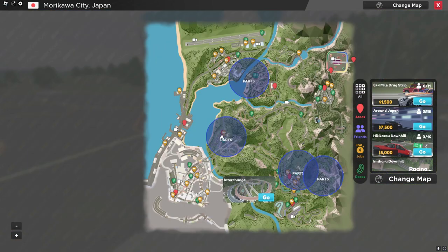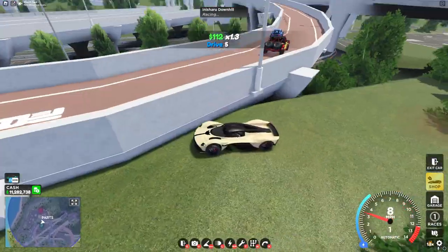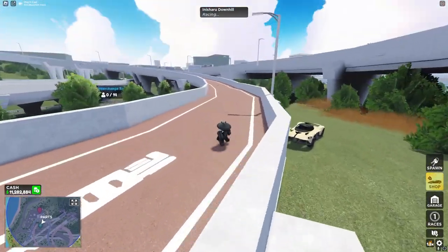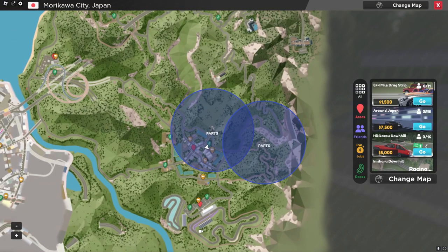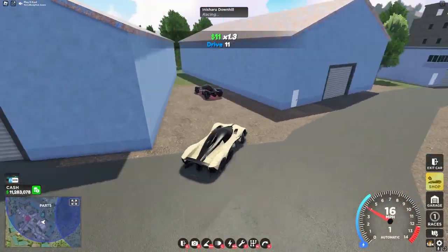The next part: head over to this place right over here — Interchange — and you'll want to jump up here. The next part: head over to this trailer delivery spot right here.